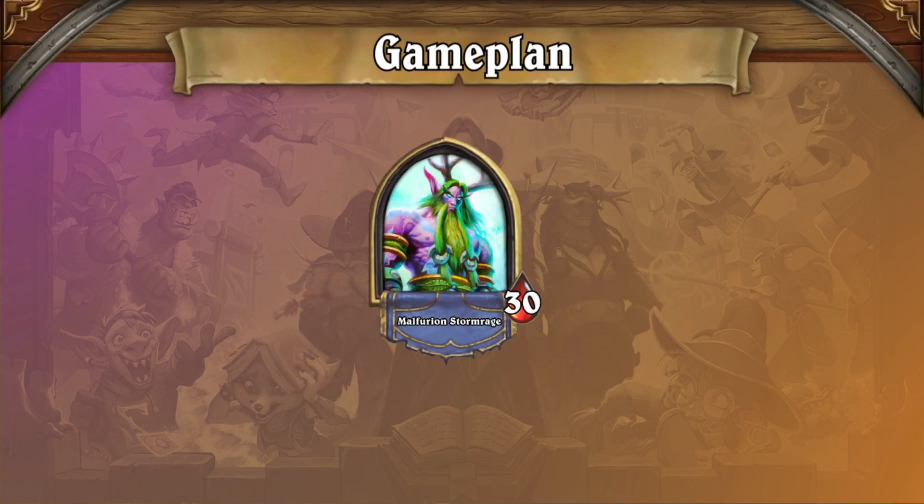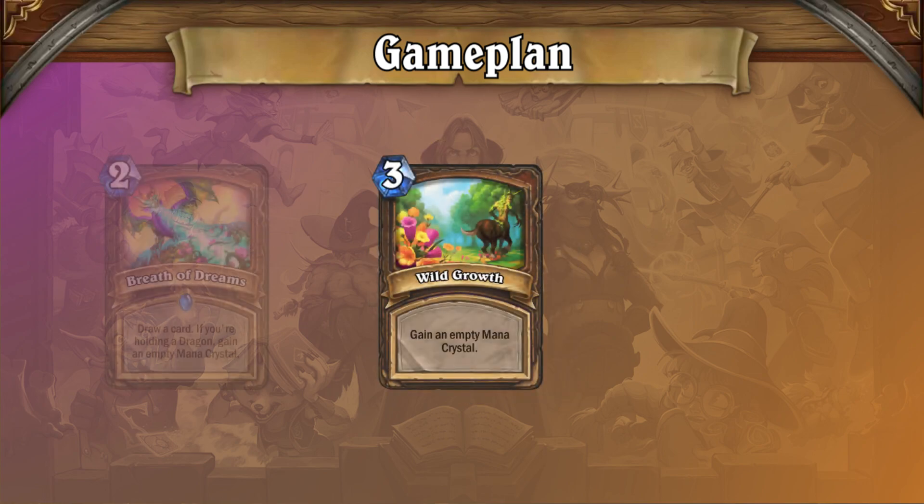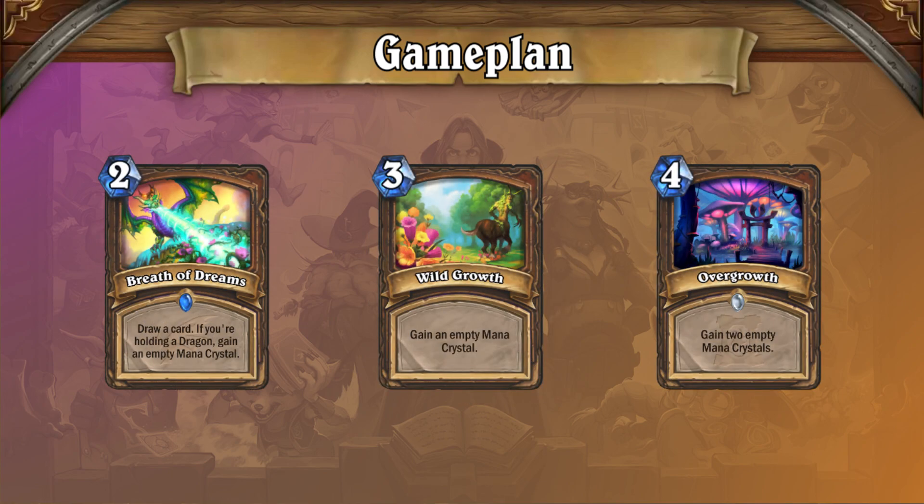As with any Druid deck at the moment, and with the majority of Druid decks throughout Hearthstone history, Malygos Druid's early game is primarily centered around ramp cards. Wild Growth, Breath of Dreams, and Overgrowth allow you to accelerate your curve and reach your power turns at extremely early points in the game.